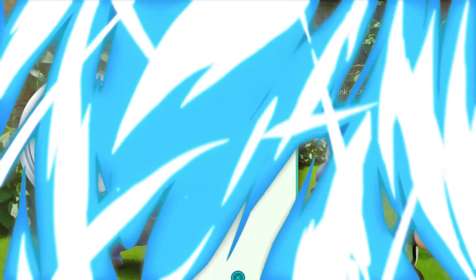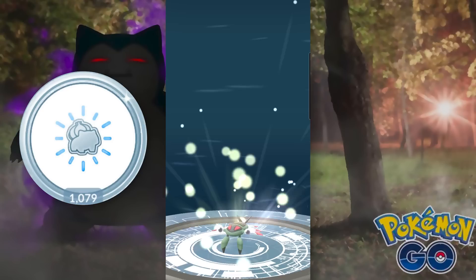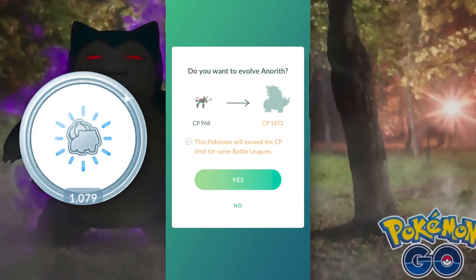Number 7: Purifier. This one is probably the most expensive Platinum Medal in terms of Stardust. In order to get it, you will need to purify 1,000 Shadow Pokémon, and there really isn't any shortcut. Since purifying Shadow Pokémon is typically ill-advised, and the fact that doing this many Team Go Rocket battles is extremely time consuming to begin with, getting this Platinum Medal could prove to be incredibly difficult.